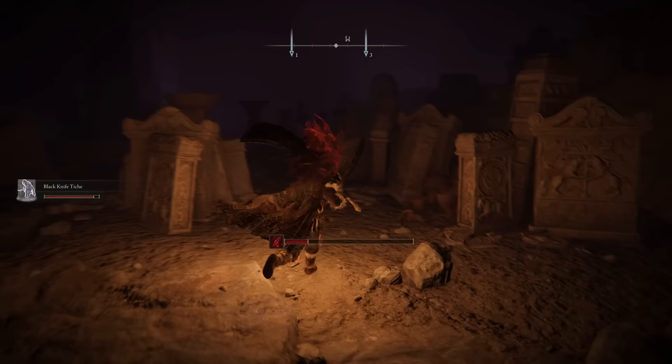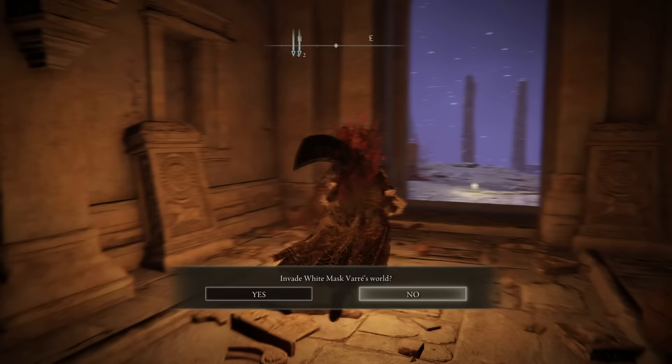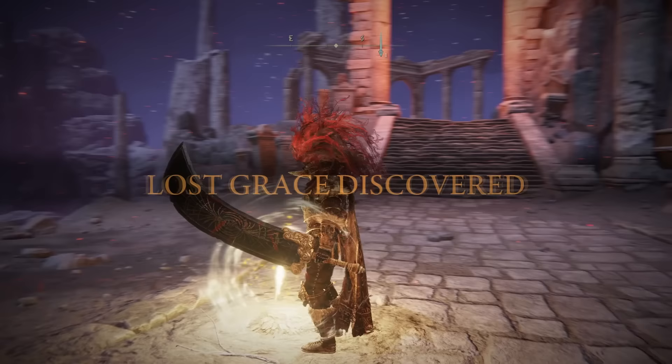As you're leaving towards the next site of grace, you'll see a summon sign to go and invade White Mask Varre. I will completely ignore that, because I've already covered that during Varre's own video. So Varre's questline and the other three NPC invasions that go along with him won't be covered here — make sure you go and check that one out as well. Now rest up at the site of grace, and I'll meet you back here for the next part.